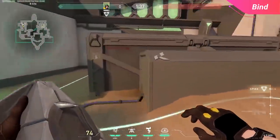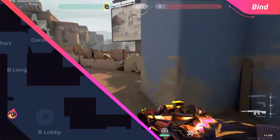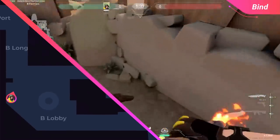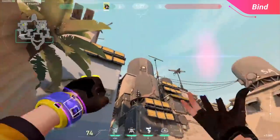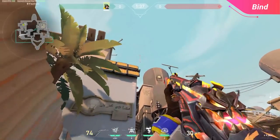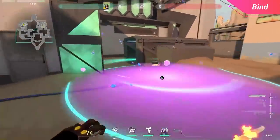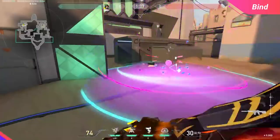For B site we have one standard post plant on the left side of the box protruding from the tube. Drop all the way back to the rock that sticks out of the wall past the protruding wall of B long, so you're completely safe from a peek. From there, aim at the top right corner of the ledge in between the solar panels above you, and jump throw so you have a perfect nano swarm that lands perfectly to stop the defuse and forces the enemy team towards back site so they can't actually peek you.